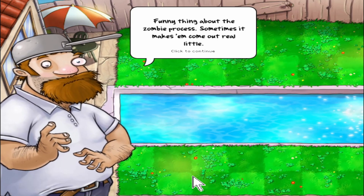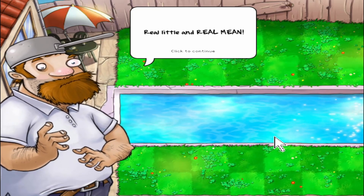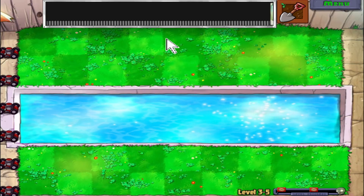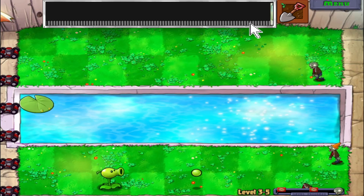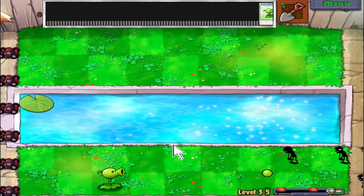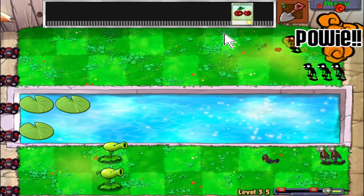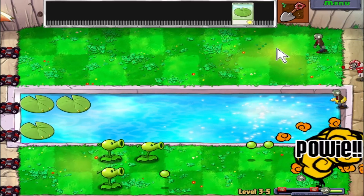I don't think we're doing a standard level. Sometimes the zombie process makes them come out real little and real mean — real monsters. There they are: the little zombonies. We're playing our standard game of planting and taking out zombies, but they move at a pretty fast rate. I'm going to wait for a couple more to gather up and then use my cherry bomb. Look how many zombies we take out. I wonder if there are achievements for taking out X amount of zombies with a pea shooter.